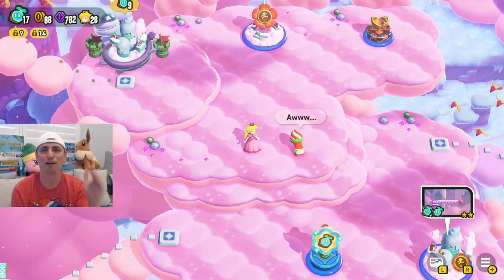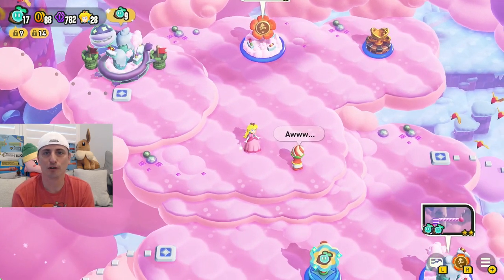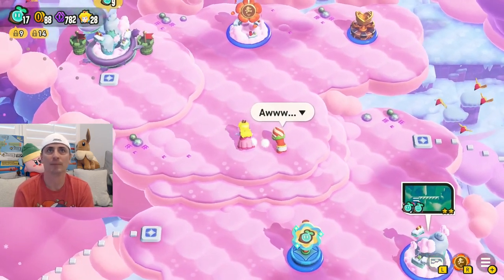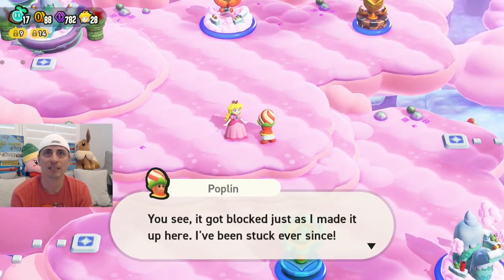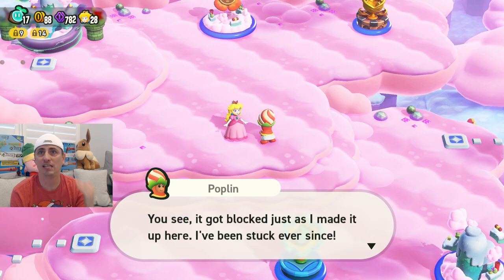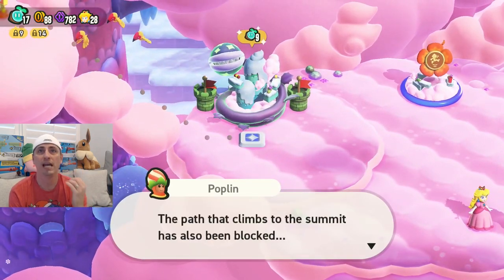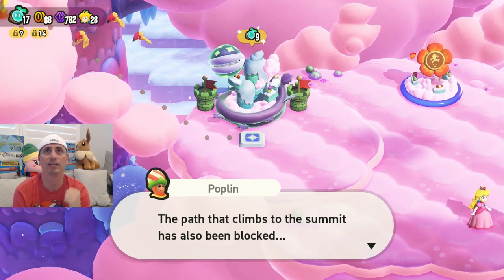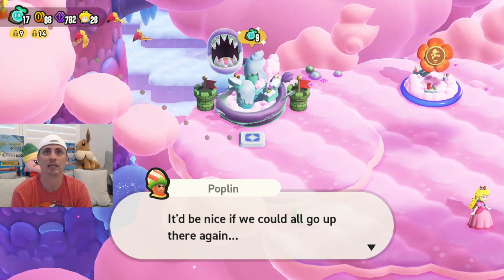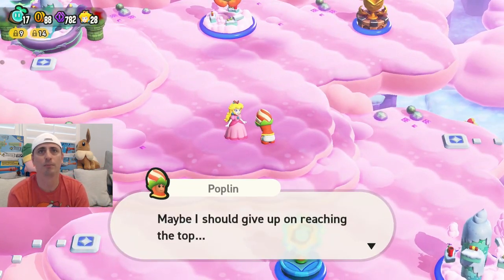Welcome back everybody to Fluff Puff Peaks. I'm Helmet Guy. This is level two of Super Mario Wonder. Let me just give you a quick update on where we are. We're going to talk to Poplin. He says you can see it's blocked — I can't make it up. We have to defeat the Piranha. The path to climb the summit is being blocked, and you need nine wonder seeds. He wants to go up there again, so let's help him out.